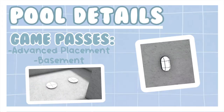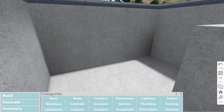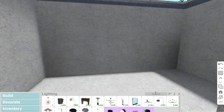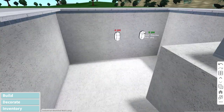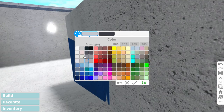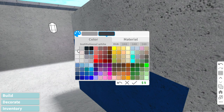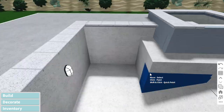The last thing I'm including in the video isn't really a hack but it's pool details, and those are some pictures of it. It's also going to need the advanced placement game pass. The first thing I'm doing for the pool details is putting on a wall light — an industrial shield wall lamp — coloring it and placing it on the wall. That's the first detail I have for the pool.